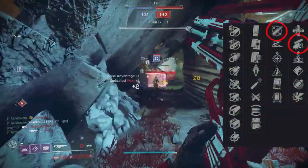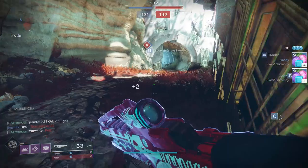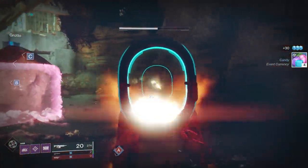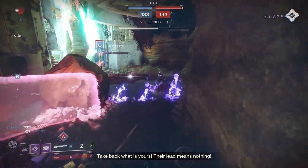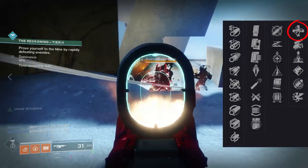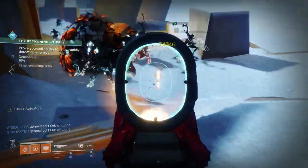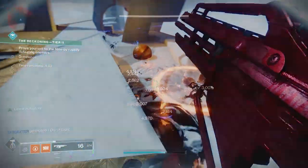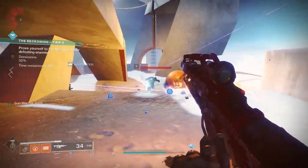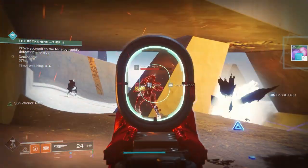Outside of that, Dynamic Swashbuckler — or just rock the curated roll. Everything here just screams to me that the curated roll is still the way to go. It does have some other perks that might aid it. You can rock Unrelenting, which allows defeated targets to trigger health regeneration. This applies for both PvE and PvP. Everything we're choosing roll-wise is in the hopes that 450s are going to get some sort of adjustment, but I wouldn't hold your breath.